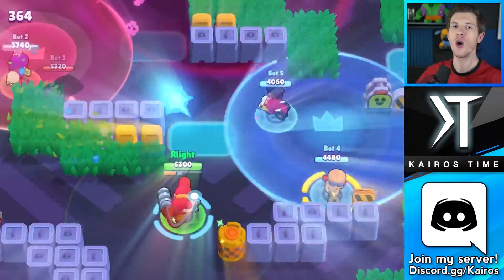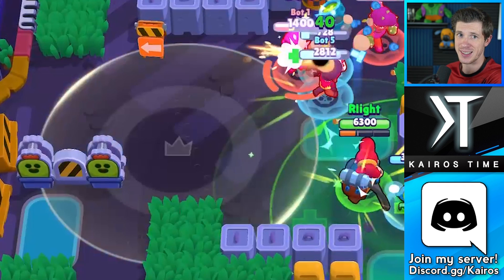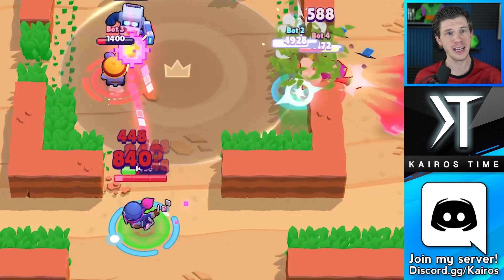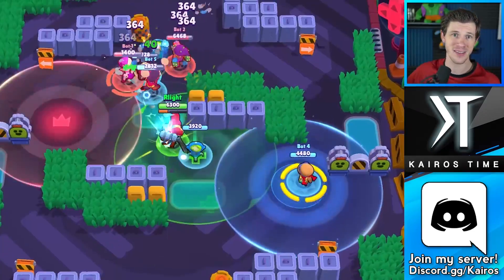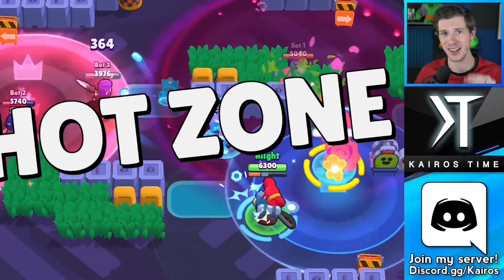Now let's talk about the new mode — Hot Zone! This is basically a capture-the-point game mode where your goal is to have control of a certain zone longer than the enemy team. Your team gains points for having control of a zone for a certain period of time. If nobody is in the zone, neither team is gaining points. It will turn blue or red depending on which team has a player in it. If both teams have brawlers in the zone, it stays gray and neither team gains points. I'm really excited about the fact that you can have a different number of zones and different placements on various maps, which will greatly impact the strategies and comps you'll want to use.